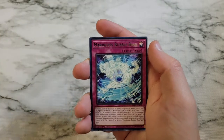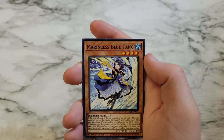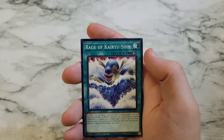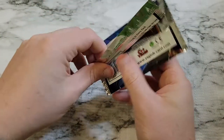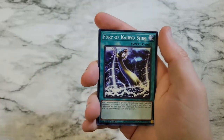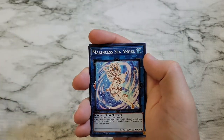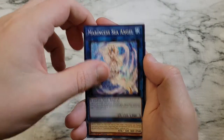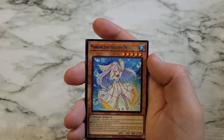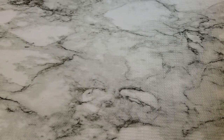Marincess Sea Angel, Marincess Bubble Ring, Full Armored Black Ray Lancer, Marincess Blue Tang, Rage of Kairu Shin. If they want to give me another copy of Forbidden Droplet to go with the Secret Rare from Brothers of Legend, I will take it. Marincess Sleepy Maiden, Marincess Crystal Heart, Buzzsaw Shark — wrapping out that pack.